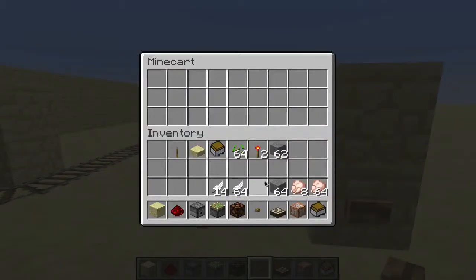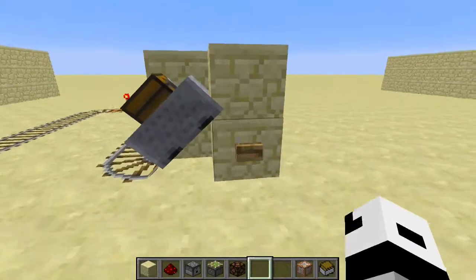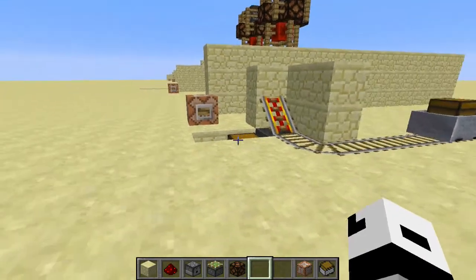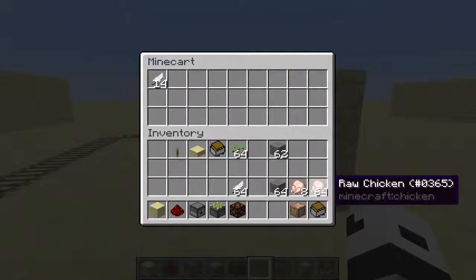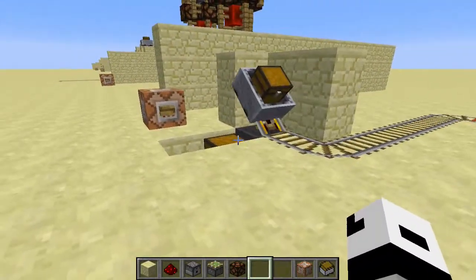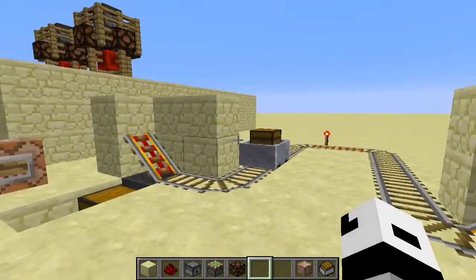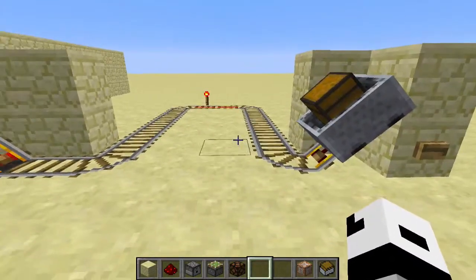You put stuff inside your cart and press the button to send the chest up to your house. Wait a couple seconds, the items get transferred, and when it's empty it goes back — then you're ready to send more. You just keep going like this until all your chests are full. Make sure you have enough chests on this side to support many trips.